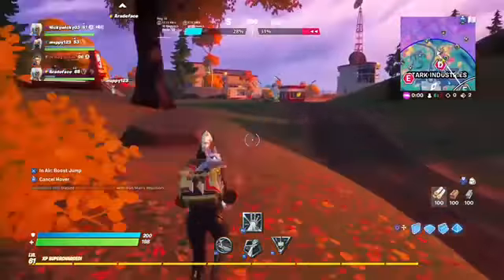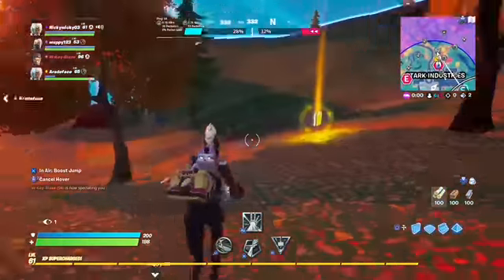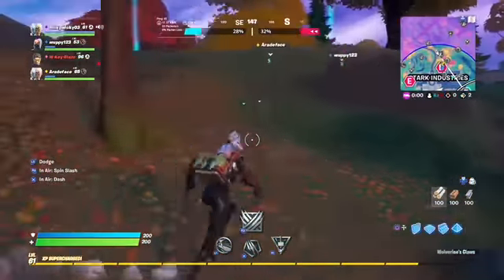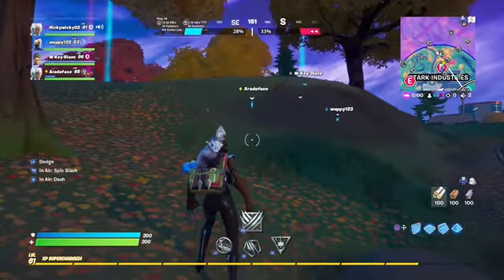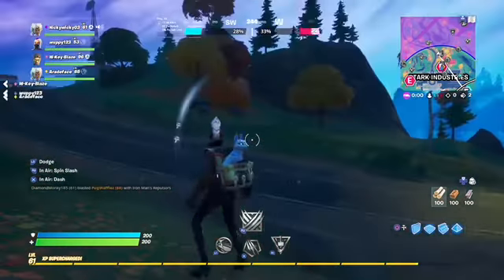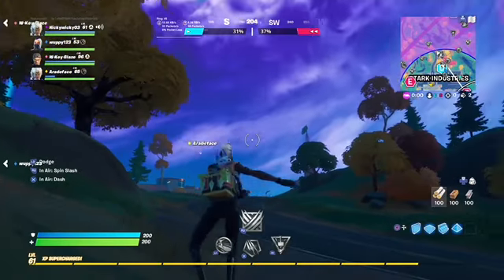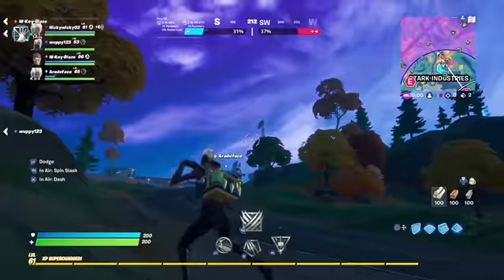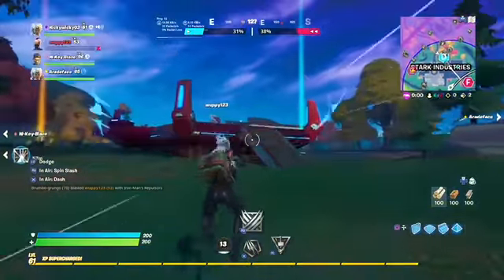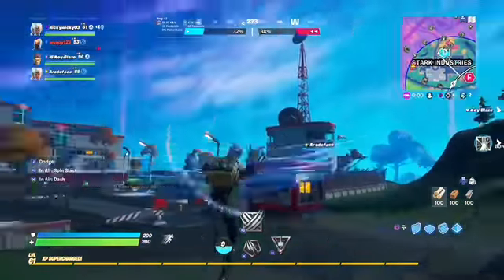This launching glitch — all you have to do is be in the game mode where you have all the mythics and stuff, so you have to dance, and then you use Silver Surfer's board just like this and you won't even have to use the board. And yeah, that's that flying glitch.